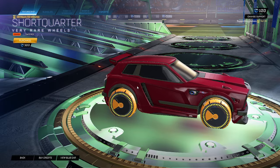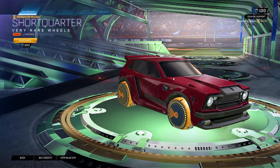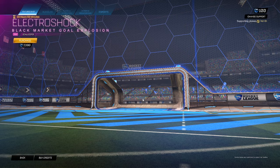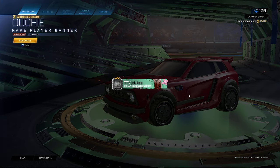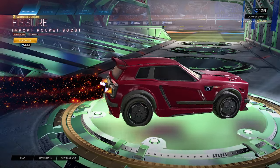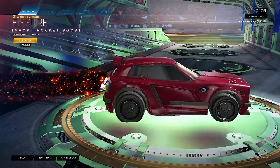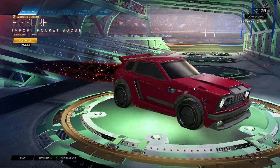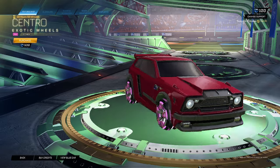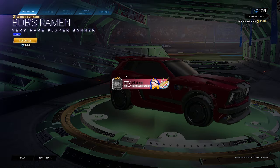Short Quarter Orange Sweeper wheels for 300 — kind of ugly. Electro Shock Pink Goalkeeper — that's kind of cool. Electro Shock is a pretty old goal explosion, it's not bad at all, pretty cool. Ouchie Burnt Sienna Sweeper for 100 — pretty cool. Fisher Burnt Sienna Sweeper for 400 — I mean, it's okay, that's kind of cool. Centro Pink Score wheels for 900 — nah. And then Bob's Ramen Cobalt for 300.